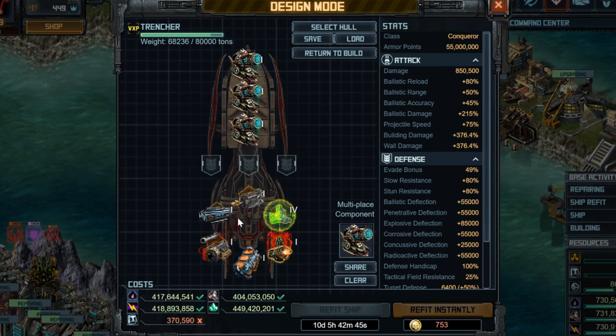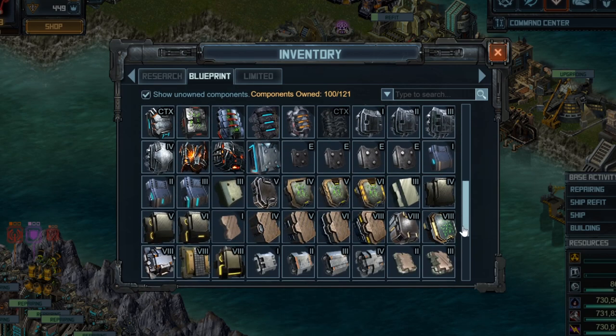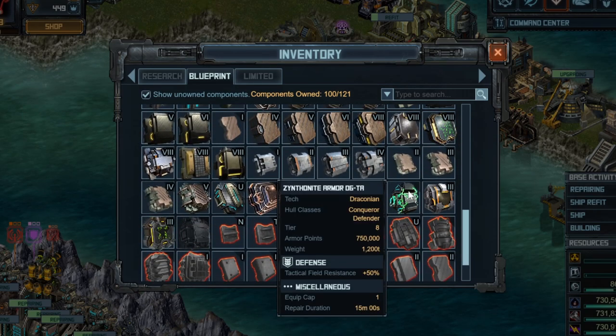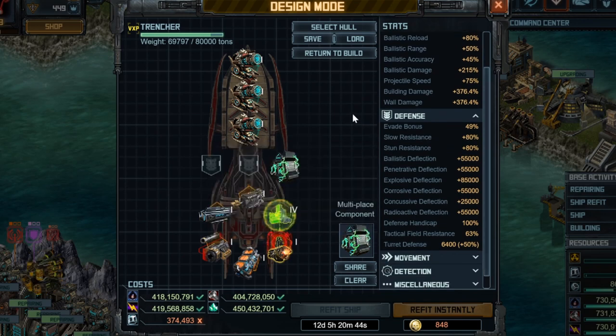Now for armors. The first armor slot should be the D6TA Armor, which you put on almost all your PvP hulls in the current game. It increases tactical field resistance by 50%, and you can only put one on your hull. This brings your tactical field resistance up to 63%, which means an enemy reducing your reload by 30% is now only reducing it by around 12–14%.